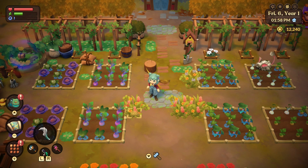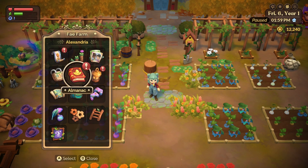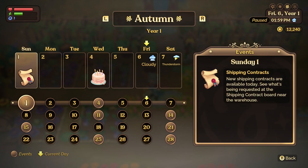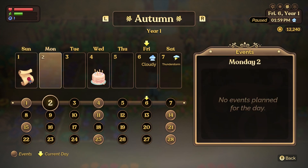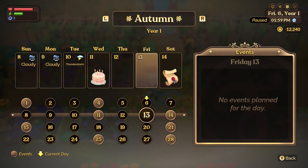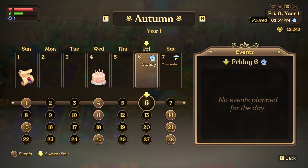Tip 1 is a very simple tip, but oh so very helpful in planning out your days in Azoria. In most farming sims, you have a TV to check the weather, but in Azoria these people are out living their lives, so no TV for us. The way you check your weather in Fae Farm is by opening your menu, going into the calendar, and going to the week that you are in. It won't show weather outside of the week you're currently on, so make sure you're on the right date, and you will be able to see an entire week of weather.